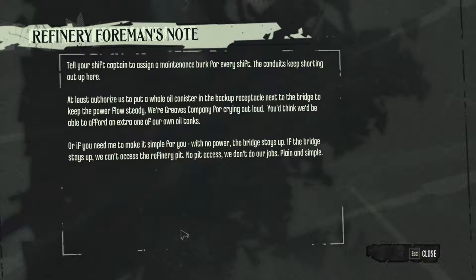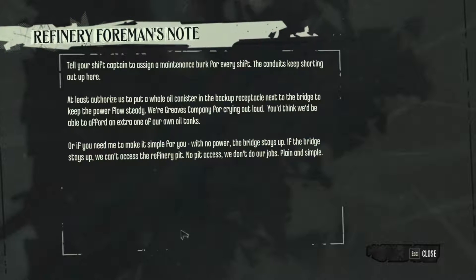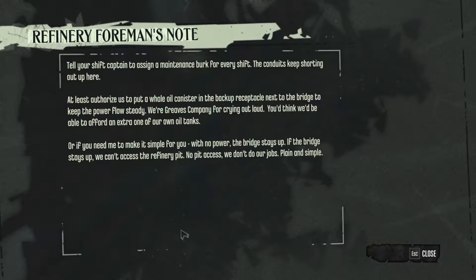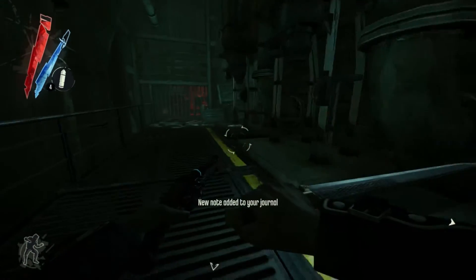Or if you need me to make it simple for you: with no power, the bridge stays up. If the bridge stays up, we can't access the refinery pit. No access, we don't do our jobs. Plain and simple. Yep, that sounds pretty simple to me.